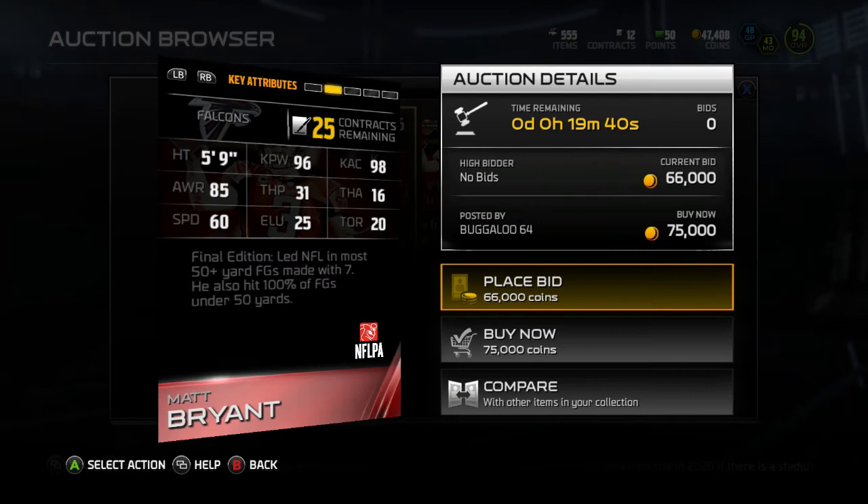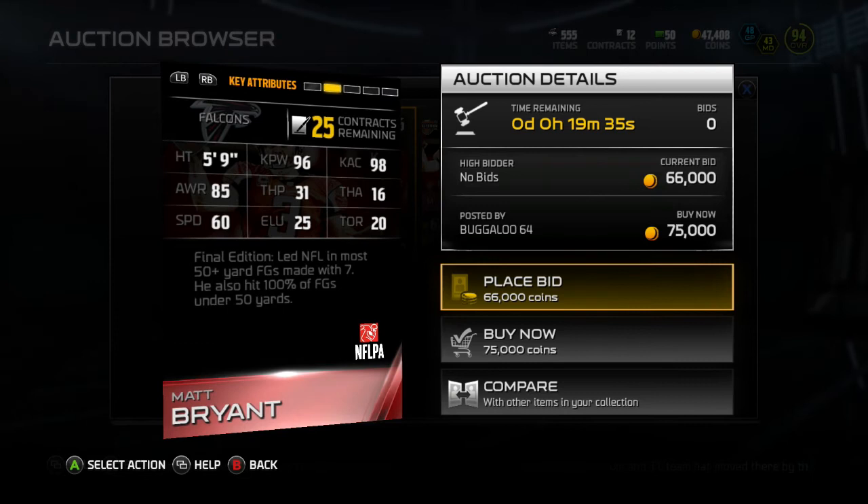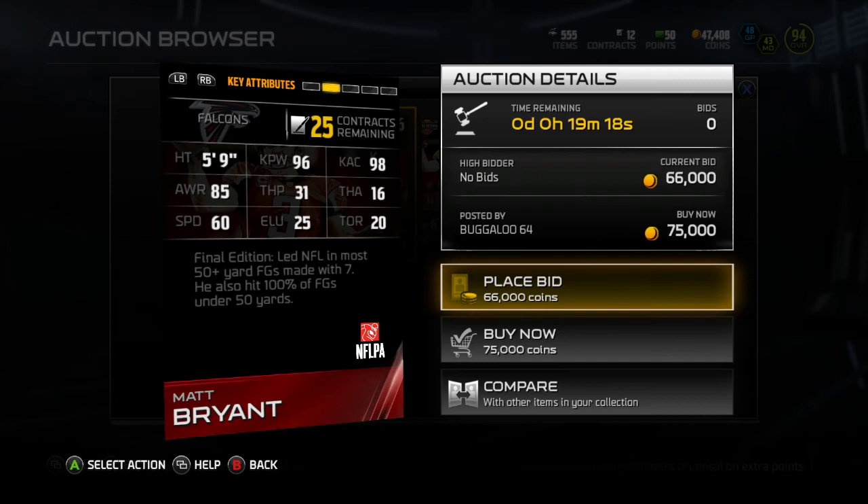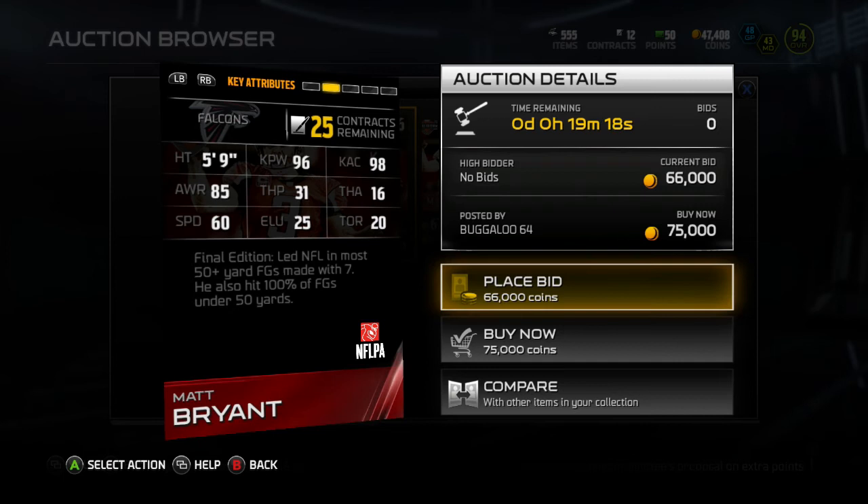Last up we got Matt Bryant, 96 overall kicker for the Falcons, 5'9". Kickers are usually some big burly dude who sits back and drinks a beer all day. Anyway, 96 kick power, 98 kick accuracy, 85 awareness. Final edition — led the NFL in most 50-plus yard field goals made. He also hit 100% of field goals under 50 yards. That is a beast of a season for a kicker — he's gonna earn that money real quick.